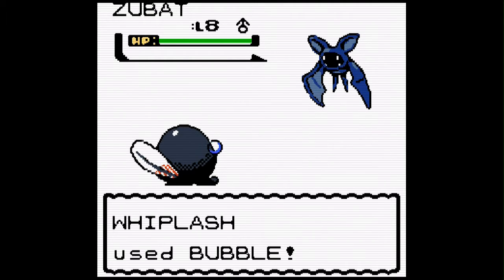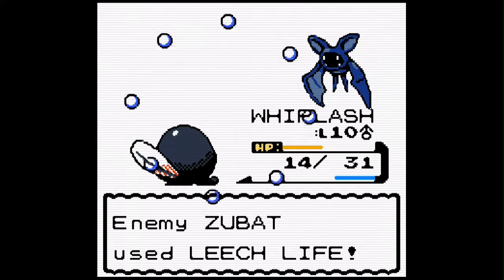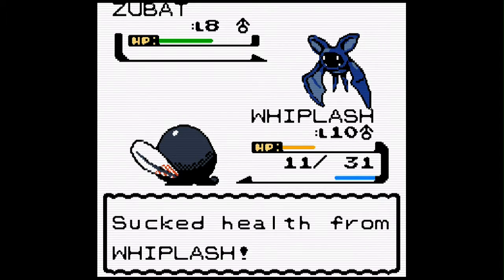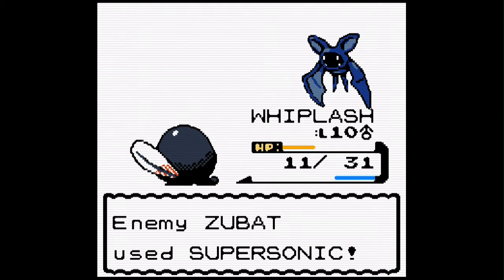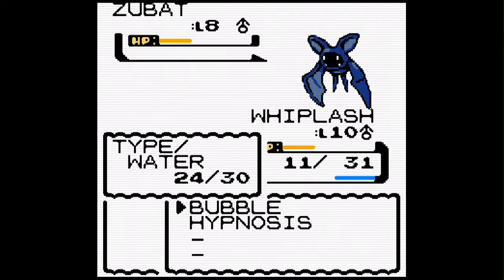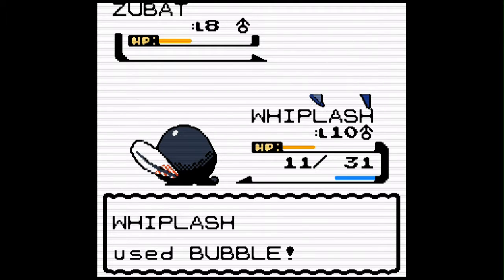So, Poliwag — I'm not going to give too much information just in case somebody's watching that hasn't seen this before and gets excited by the evolutions. But Poliwag has three evolutions in Gen 1, and I believe this was the game that introduced the fourth. Now I can't evolve into the fourth without trading, so I won't be able to show that one off. The third one requires a water stone, which I can get, but it's going to take a little while.